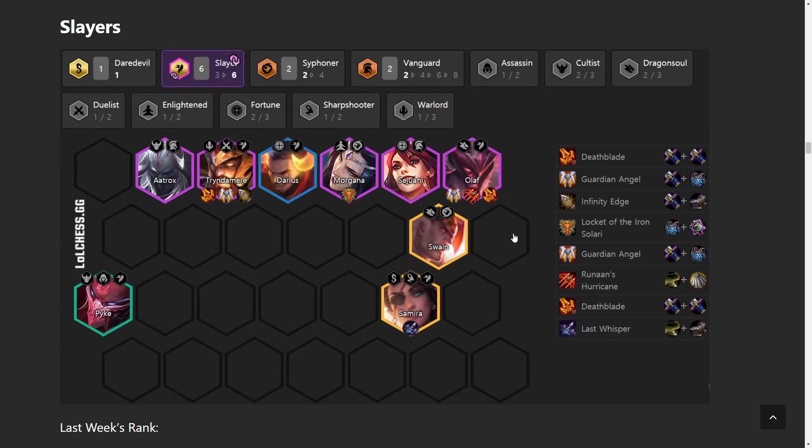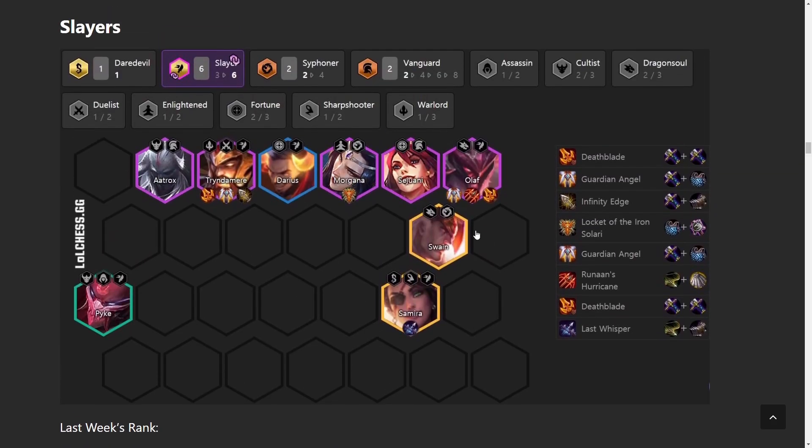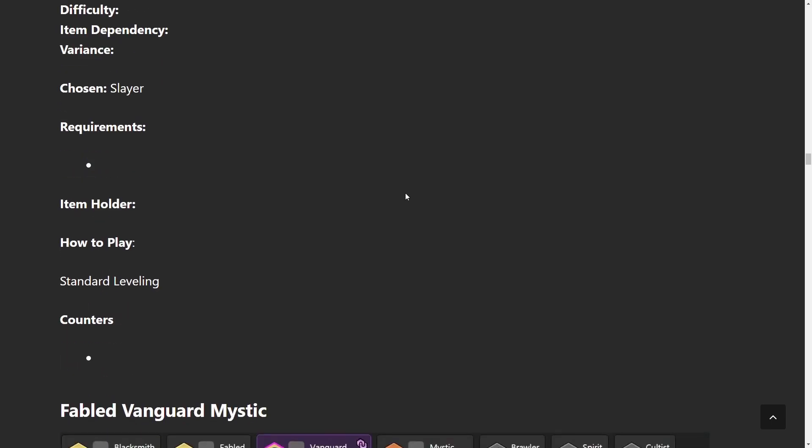Slayer is an interesting comp — I haven't tried it myself but I've seen others do it. They go for both Tryndamere and Olaf, though Olaf is probably the main carry. It's kind of like the Set 2 Olaf with 6 Berserkers. Best items on him are GA, Runaan's, Deathblade, and RFC is usable too. This comp is just standard leveling — you try to go for all these 4-cost units, so generally roll at level 8.